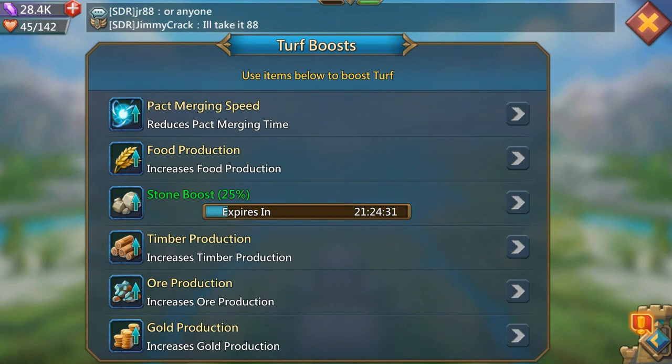One area people tend to forget about is the turf boosts you can apply. If you go into the boost section on your turf, you can find all the boosts available — they all give you a nice 25% boost that lasts for 24 hours. So make sure you click one of those as well.